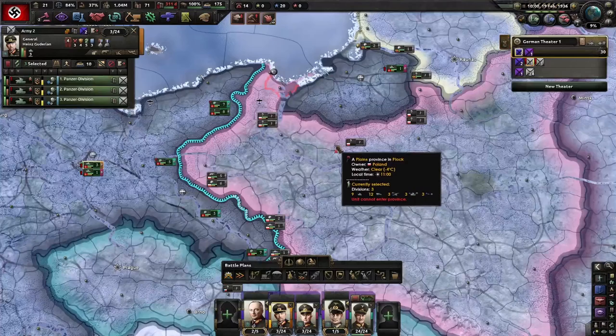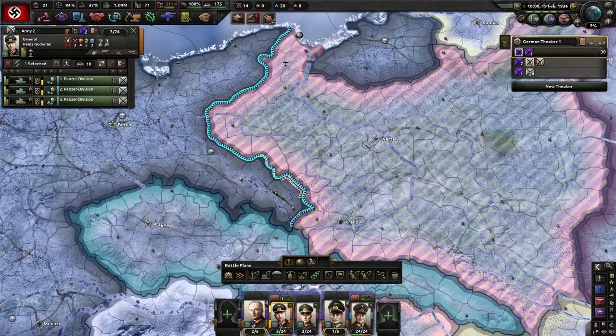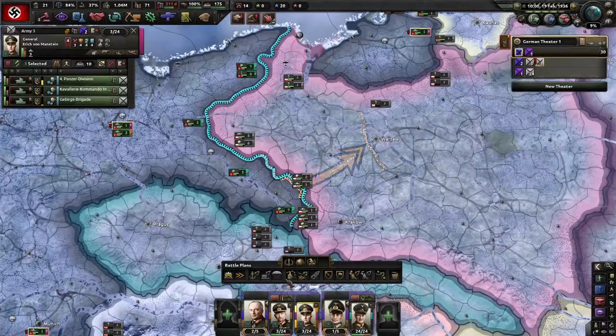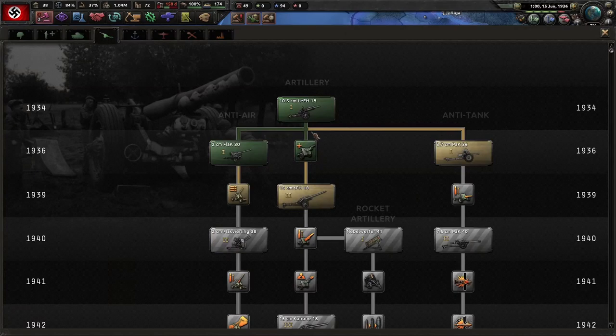There are two schools of thought with the panzers. One would be having them come from both sides and try to pincer and cut off some troops from the capital. Another idea might be to have them both coming down from the south and cutting the country in half. I'm going to try the pincer this time since we're going for the speed run on Poland.